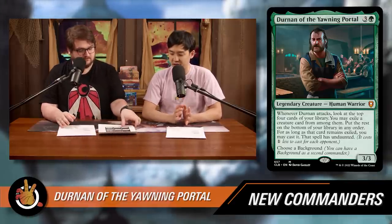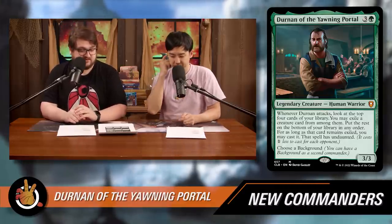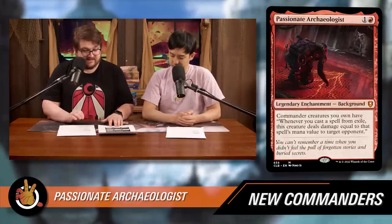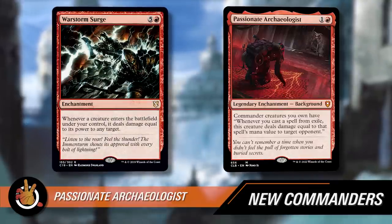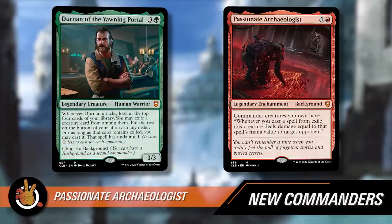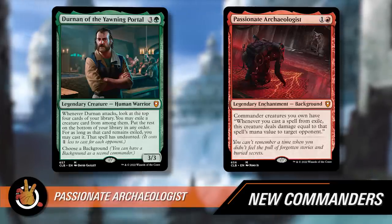Now the Background: Passionate Archaeologist. It's one red for a legendary enchantment background. Commander creatures you own have: 'When you cast a spell from exile, this creature deals damage equal to that spell's mana value to target opponent.' It's like a War Storm Surge — every time you cast a spell from exile, Durnan deals that much damage to a target opponent. It makes sense with Durnan because you'll be casting bigger stuff cheaper thanks to Undaunted.